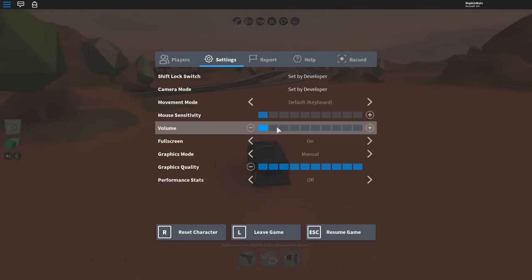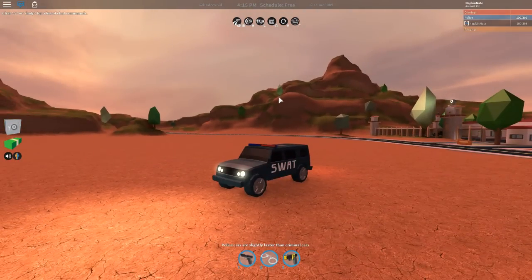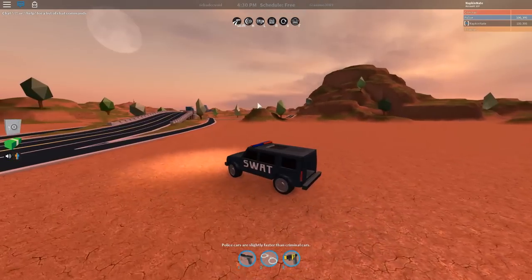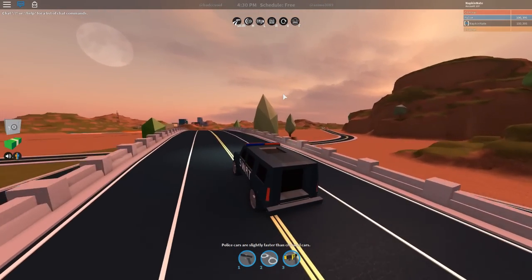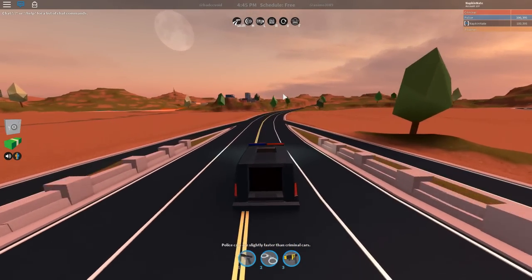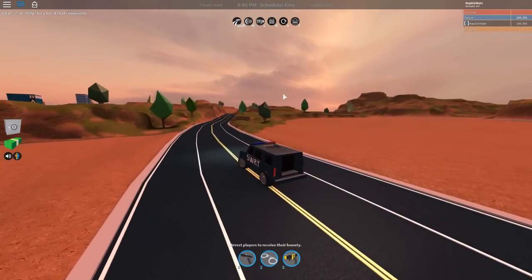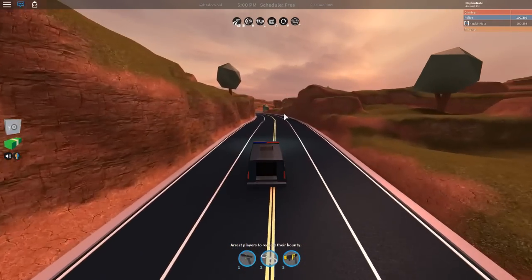Since we're in the SWAT van, you already know what we're gonna do — we're gonna turn on the lights. And there they are guys, police lights on the SWAT van. These were definitely needed because I would drive around in this and I couldn't see anything at night, crashing into things. The SWAT van definitely needed these lights and it looks pretty cool.